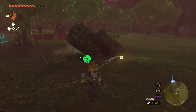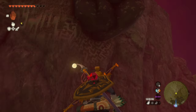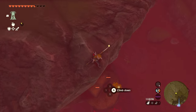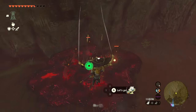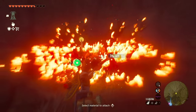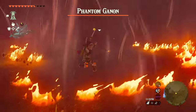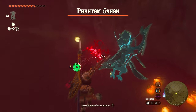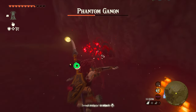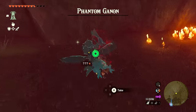I totally forgot about the gloom hands that were here. Let's see if they auto die — if they don't, I'll kill them. I just realized I am not wearing my barbarian armor. I might not need it though, because I got my updraft here, so I might just go ahead and plug him in the face — if I can find his face. That took a lot more arrows than it should have.